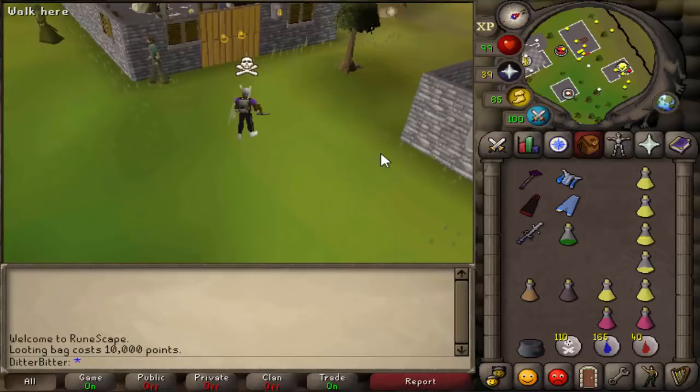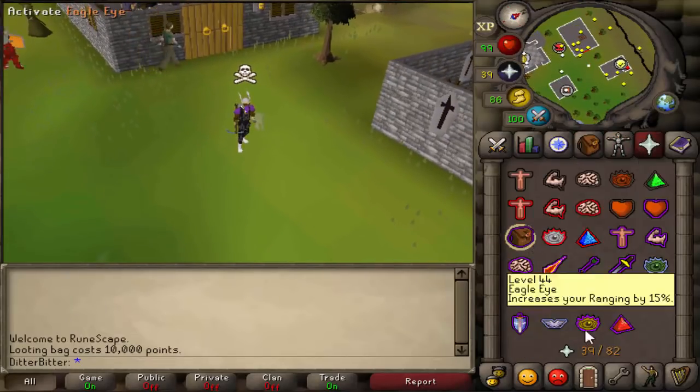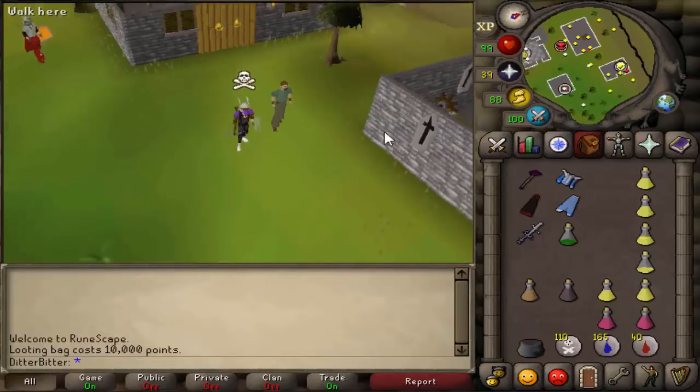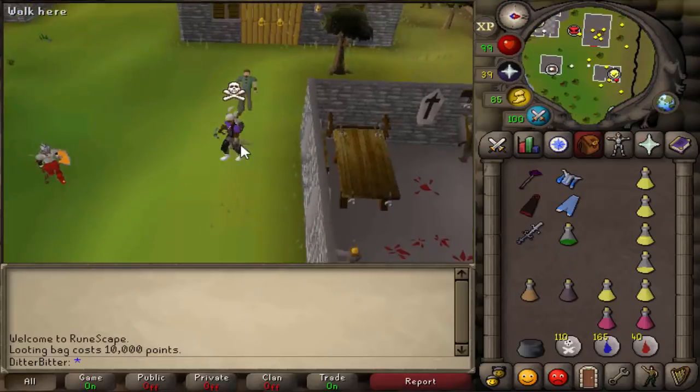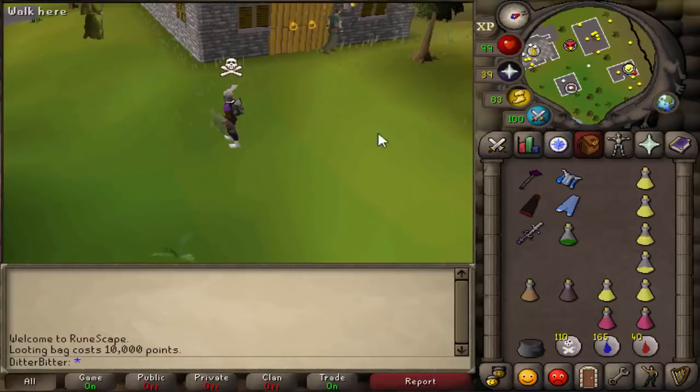Before it was kind of inefficient to use, but now it also costs a lot less — only 10k points instead of 150k, so it's a lot more accessible. Today I'm going to go out welfare PKing in gear like this, so if I die I only lose like 700k. If you enjoy the video hit that like button — we're closing in on 30,000 subscribers.